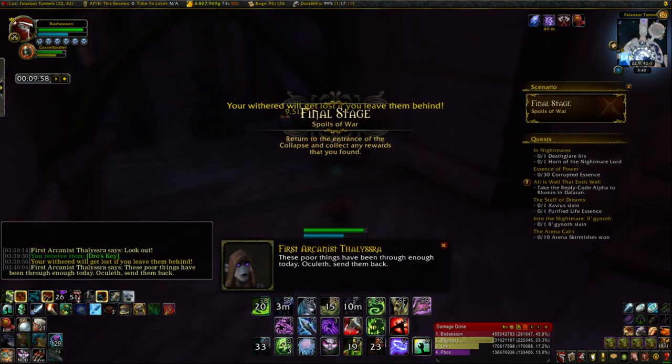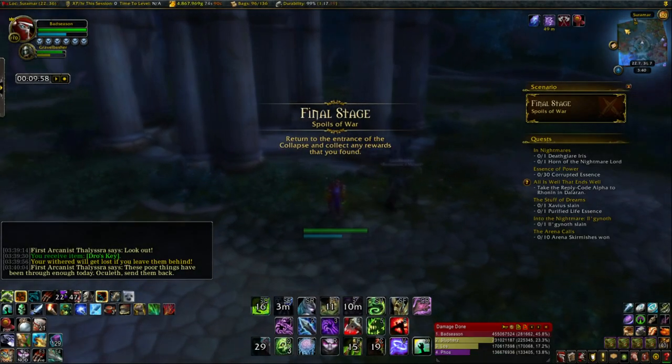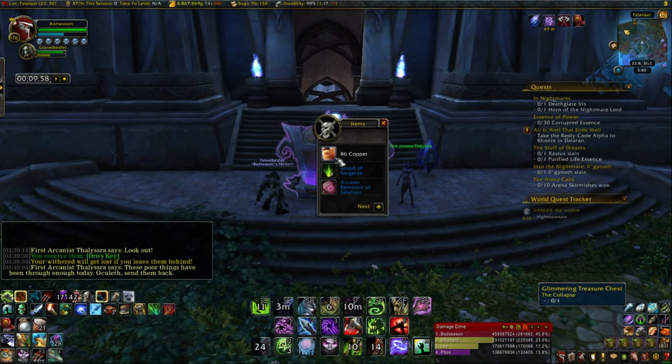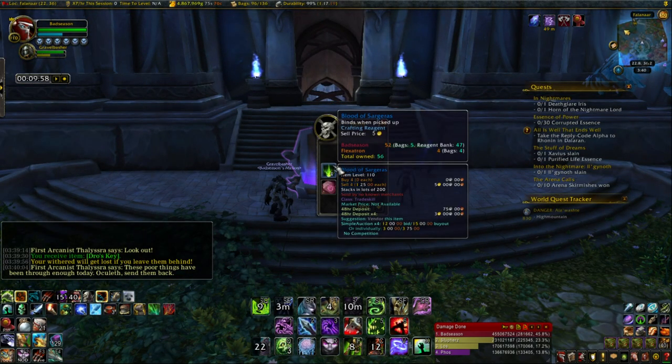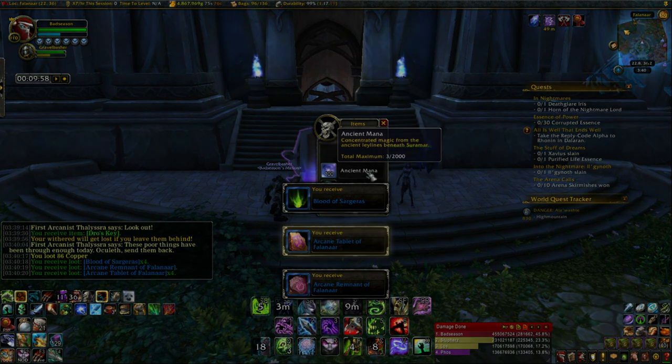To quickly end the scenario, throw your Withered on Berserking and just run out of range of them — you should lose them all, and as a result Lyrsa will port you out and you can get your chest. And that's the 400 score run in 10 minutes using only 400 Ancient Mana. Good luck on your run and thanks for checking out the video. I hope you found it helpful — give it a like if you liked it, and if you really liked it let me know in the comments and subscribe. As always, thanks for watching, good luck, and peace.